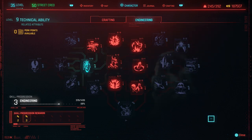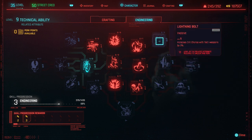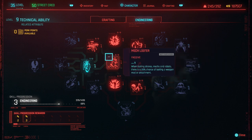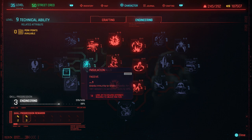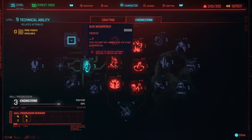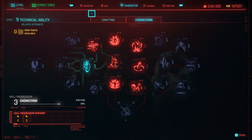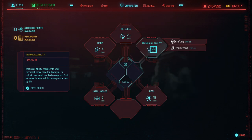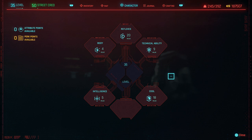I haven't touched Engineering yet, but I plan to for the final version of this build because there are some crazy amazing perks for tech weapons. I'm definitely going to invest heavily in Engineering. Overall for the build: start with Reflexes, get Cool, get Technical Ability, and you should be good to go.